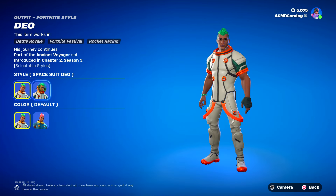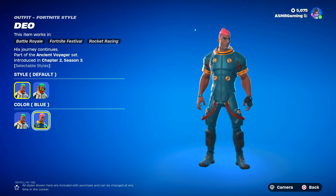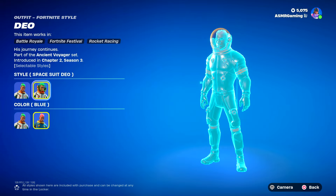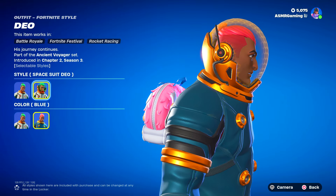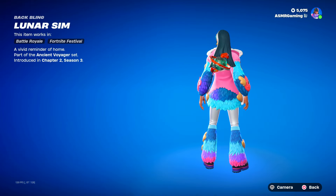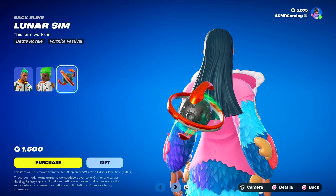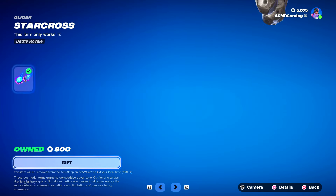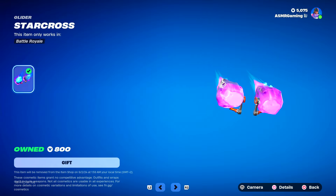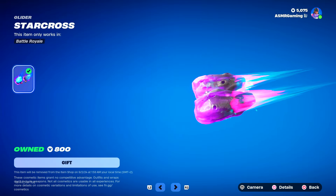The Dio skin is back — 'his journey continues.' Here is the secondary style and the blue color style. You can of course put on the kinda like space helmet or remove it. Here is the Lego version and the Lunar Sim back bling, which I think looks really nice — 'a vivid reminder of home.' Here is the Starcross glider — this is great, love this glider. 'Ride a falling star' — happy to see this back.